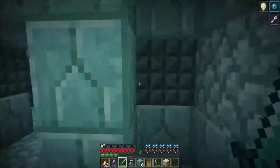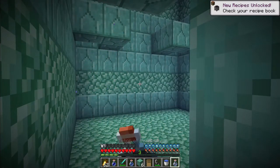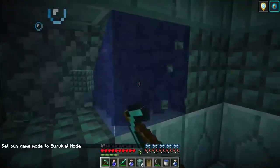That's it for the Elder Guardians. To get rid of the mining fatigue, drink the milk, then quickly drink your other invisibility potions and any other potions you brought. Then all you need to do is swim around, dig into walls, and find your stuff.